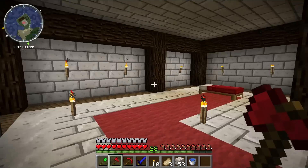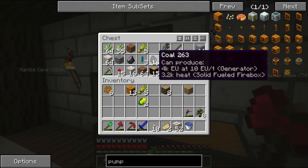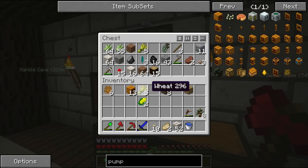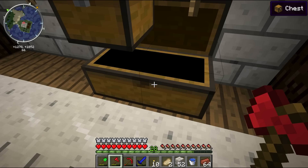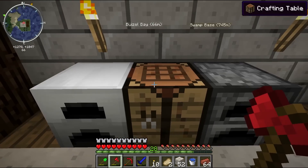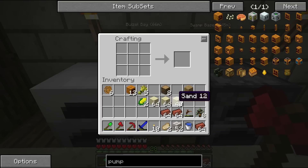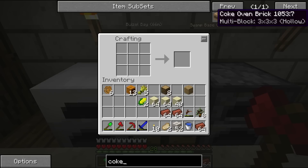But what on earth am I making? Well, that's a very good question. I'm making something that'll make this coal far more efficient than it currently is. It's going to be a big structure, but you're going to need some sand and some bricks — about 100 of each. Now if I'm not mistaken — let's actually just look it up. We're looking for a Coke Oven Brick.